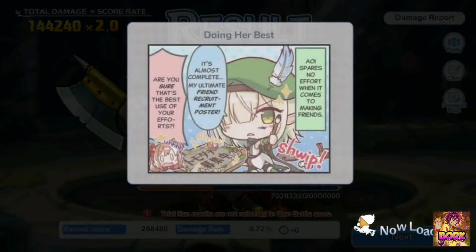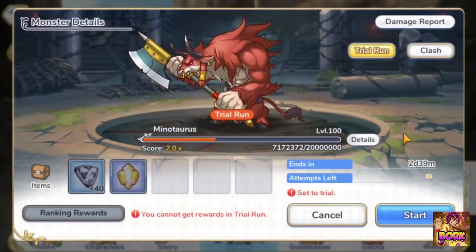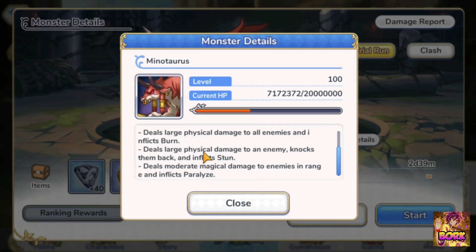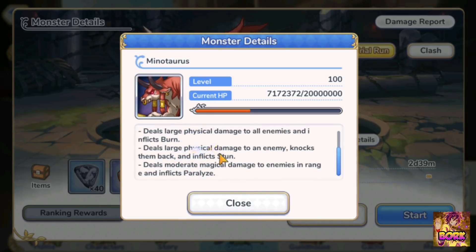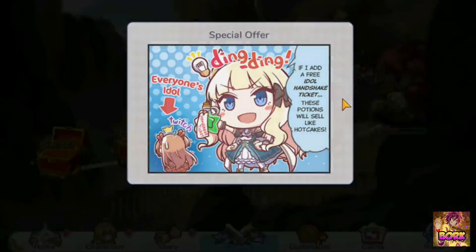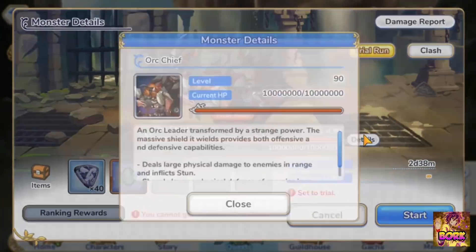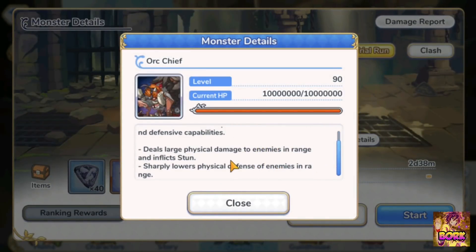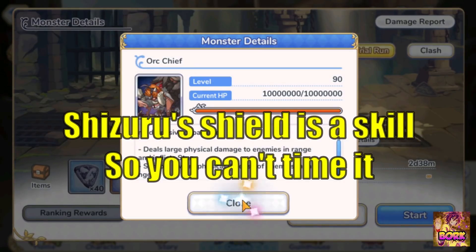I hope this helps you against enraged Minotaur. Some of you are wondering why the shield doesn't work on the stun or knockback where Minotaur bullhorns your tank at the front — that's because it deals physical damage. If you go into home and then clan battle, the Orc has a stun on one of his skills that is physical damage related. So if you bring Shizuru, you can block those stuns. I wish I could show you, but I don't have Shizuru to showcase that.